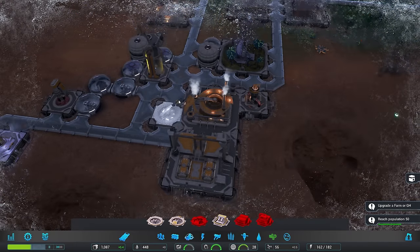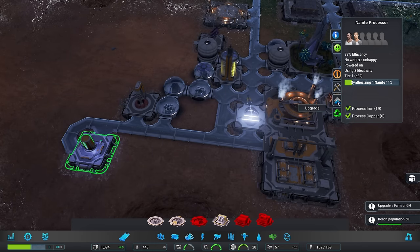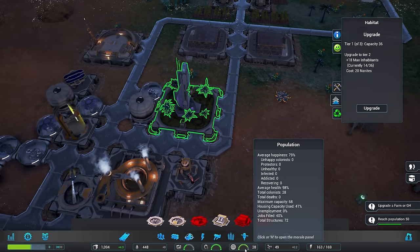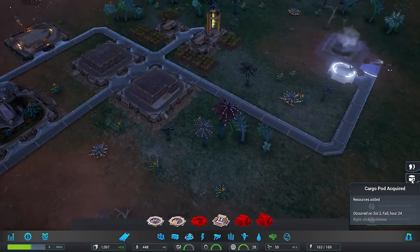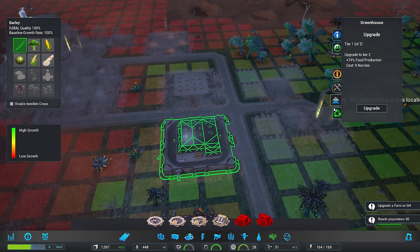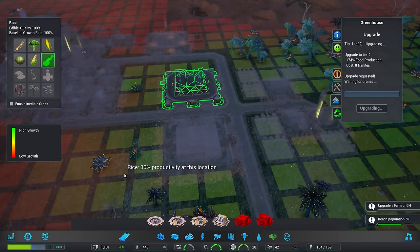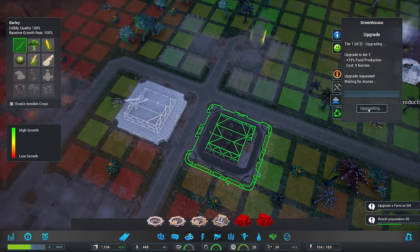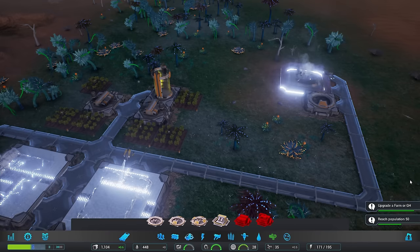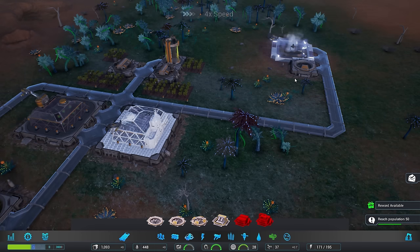That should do us. How's our nanites going? We're actually starting to stockpile, so let's upgrade it. Housing capacity is only 41% - we're actually very far away from needing to worry about upgrading that. I would quite like to upgrade our rice. So let's go ahead and upgrade that. While we're here, we may as well upgrade both - it's not like we're not going to need more food in the future. Insufficient power, but hopefully everything will finish building in just a moment and we'll be fine.